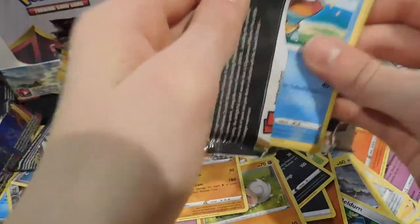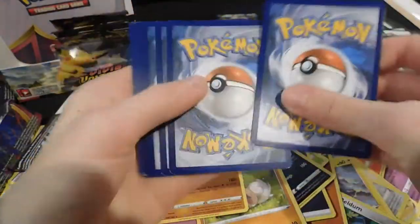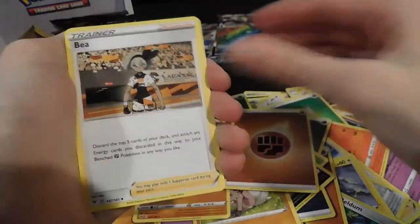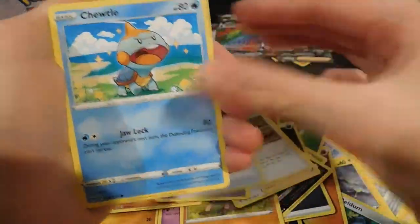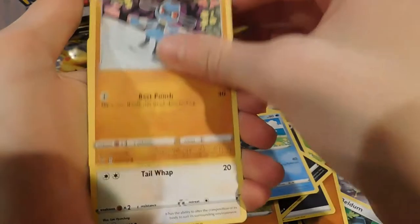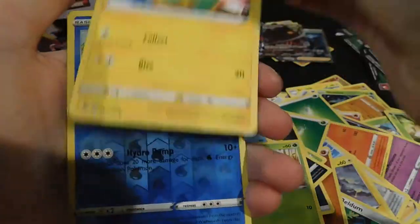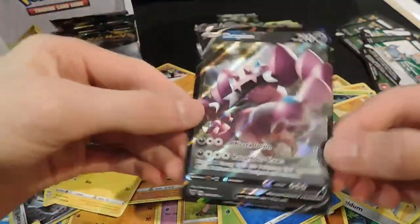Comment 'pog' down below because this is insane! Another white and green. I feel like this is gonna be a holo card because it's been too long. Moomoo Cheese, Judo, Riolu, Eevee, electric energy, Wailmer — reverse and a Drapion V. Not bad!